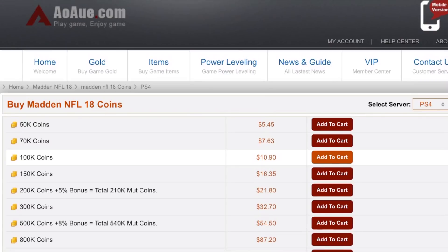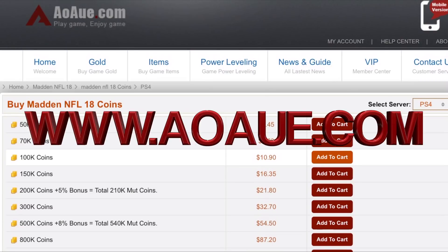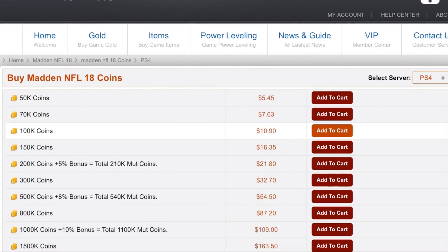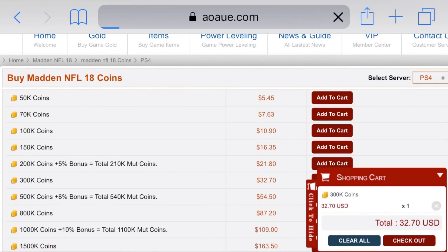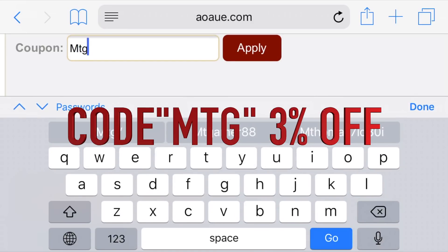Looking to pick up that new beastly player but you don't have enough coins? Head on over to aoaue.com and pick up the cheapest coins on PS4 - PS4 consoles only. Use code MTG at checkout for 3% off your order.